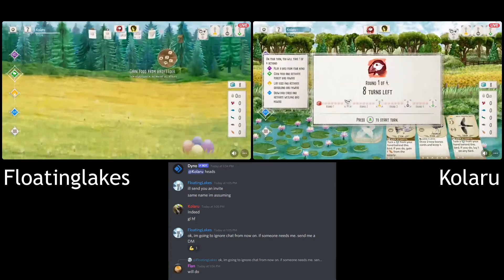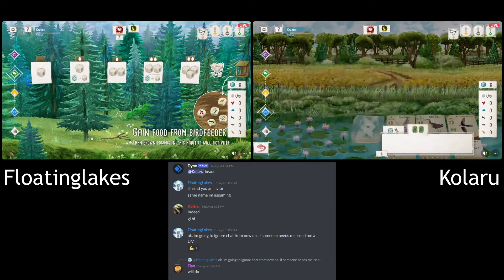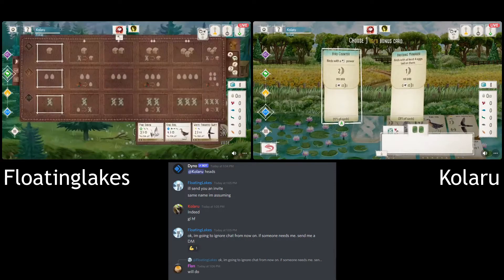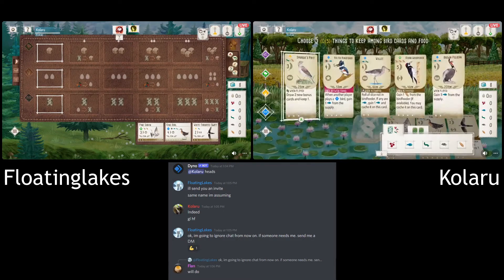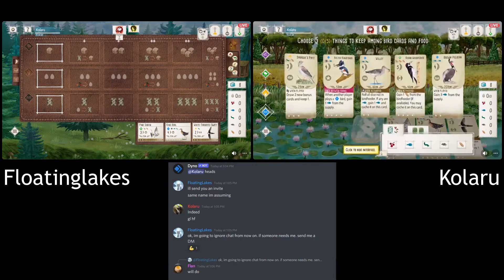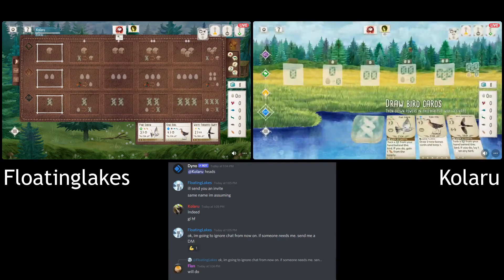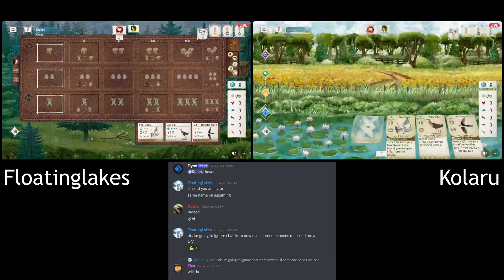Okay, here we go. Lots of wetland over there. You got the Bird Counter and Breeding Manager bonus cards. Not the worst. I know they've not got any tucking cards in their hand, but you'd probably go for that over Breeding Manager.